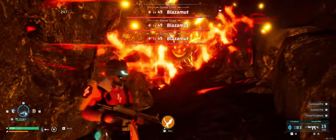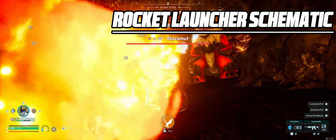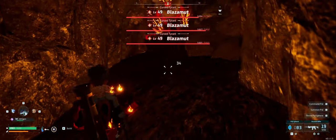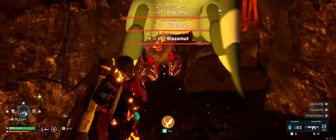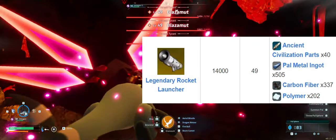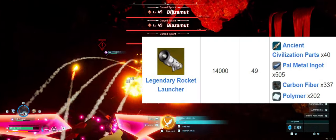And finally for the big one, the legendary rocket launcher schematic, which drops from the legendary Pal Jetragon in the volcano. Now this is a super tough fight and definitely one to take on by itself, but the reward is equally satisfying. It has a monstrous 14,000 attack, making it a true weapon of mass destruction.